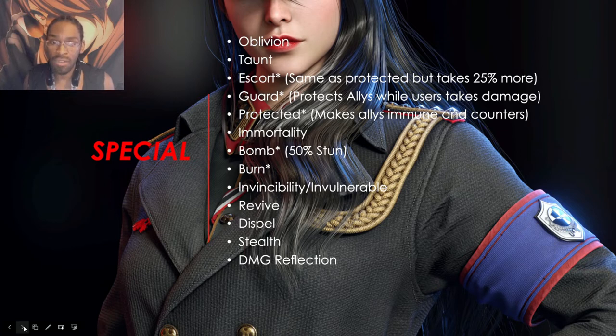Guard is essentially the same concept, but the guarded unit does not counter. The guard effect absorbs about 40% of the incoming damage, and the ally units will still take some damage — but only about 10% of the original hit. So if an attack does 50,000 damage, the guarded unit only takes 5,000 — it's not that much, so they're pretty much not taking any meaningful damage.